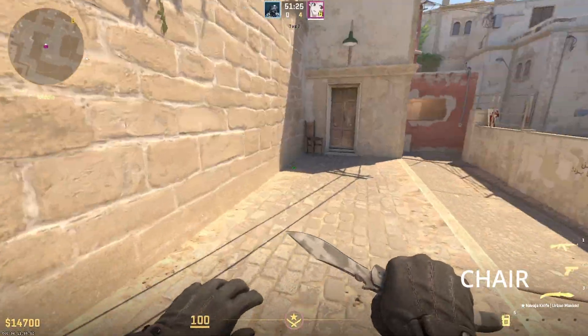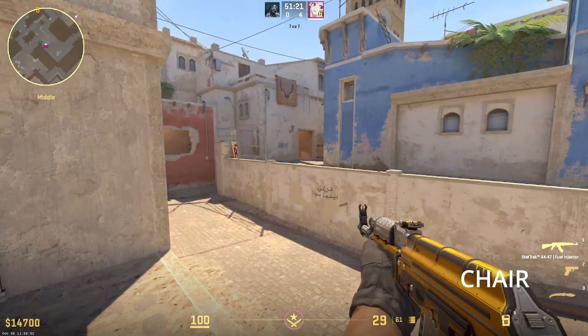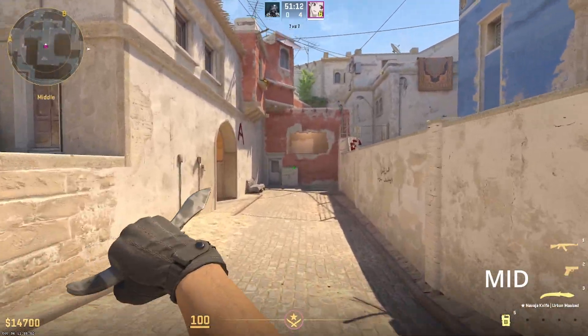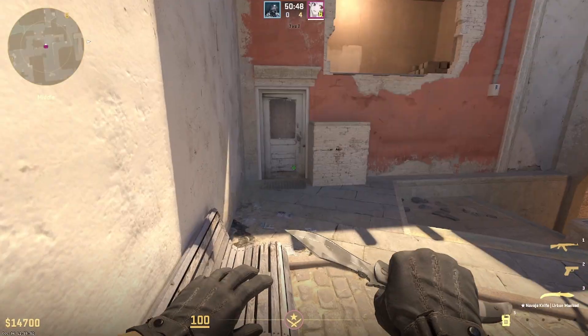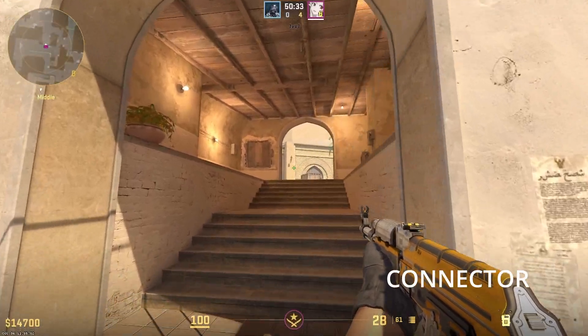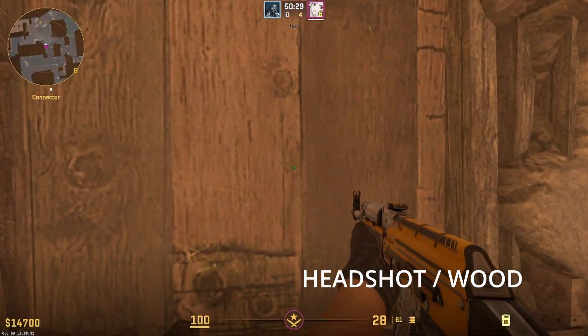Over here in this corner is going to be Chair. There's a terror hiding in this corner over here. And this is going to be Mid. Over here is Boost — people boost onto here from Underpass. And this is Connector. And this is Wood or Headshot.